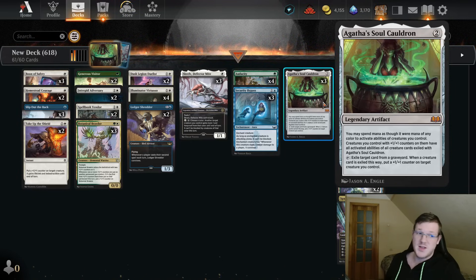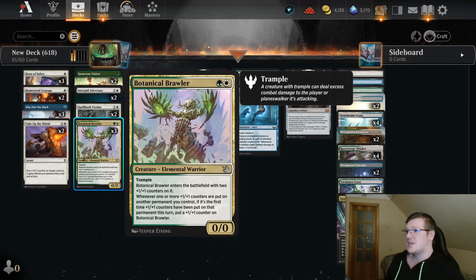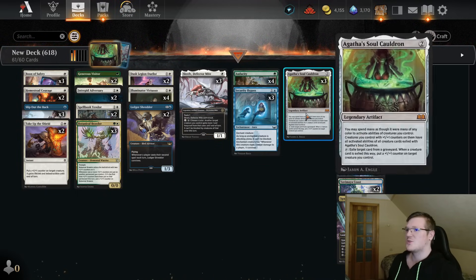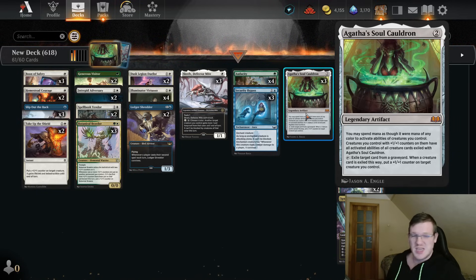The main thing we're going to be using is Agatha's Soul Cauldron. A lot of you have seen this card but haven't found real good use for it, but I just found a pretty decent use. This card has two effects: one, when you exile a creature you can put a plus-one-plus-one counter on something you control, so it has pretty decent off-the-bat synergy with things like anything Selesnya that gets value from counter generation, like the Brawler or the Dust Legion Duelist.